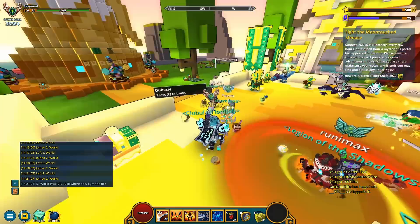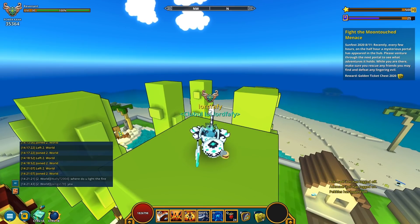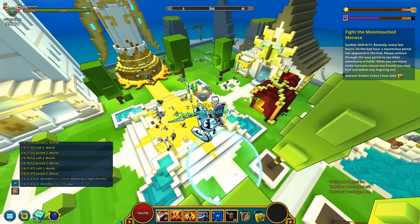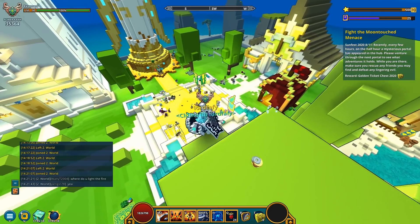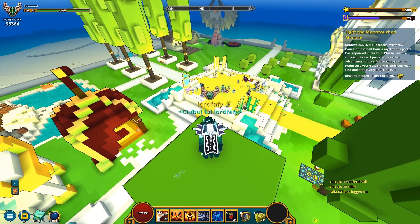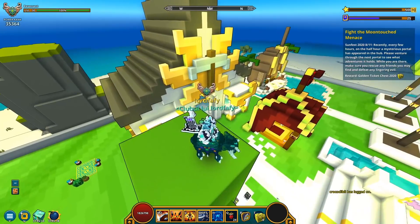Get my golden ticket chest and keep going. Step 8 out of 11 — fight the moon touched menace. Every few hours a mysterious portal appears in the hub. Venture through the next portal to see what adventures it holds. Make sure to rescue any friends you may find and defeat any lingering evil. I think it's gonna spawn in about 8 minutes from now. I'm gonna patiently wait. Oh no — it says every few hours, so it's not a guarantee that every hour there's gonna be a portal. That is such a shame, especially since I don't quite have much time today.